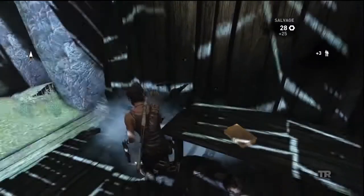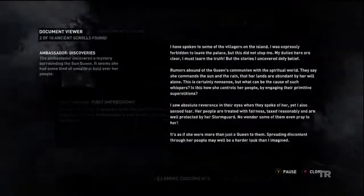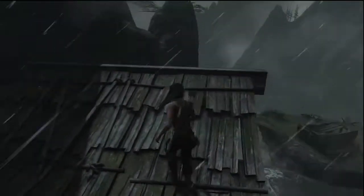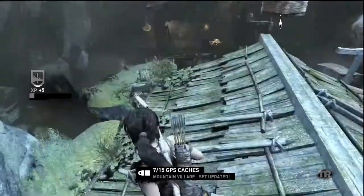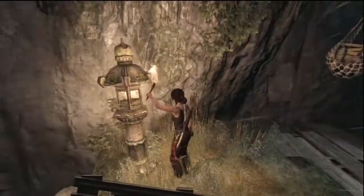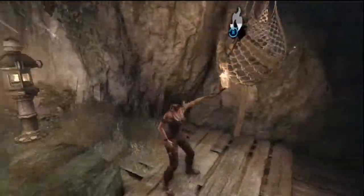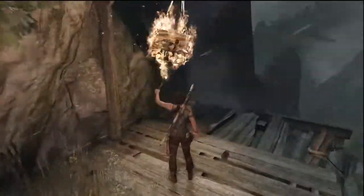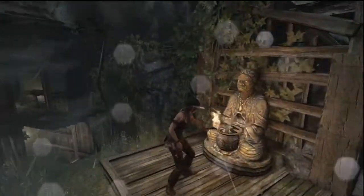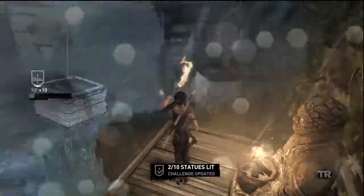We've got a body to loot, a salvage crate, and another document. The only way to get up on this roof is that way — the other side doesn't really work. We got our seventh GPS cache. Scramble on over here to light the torch once again, get ourselves another salvage crate, and light our second statue.